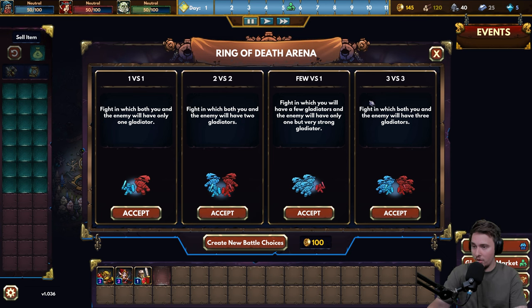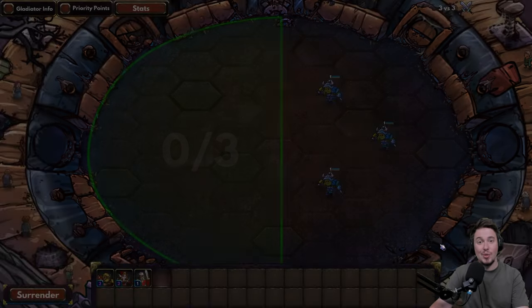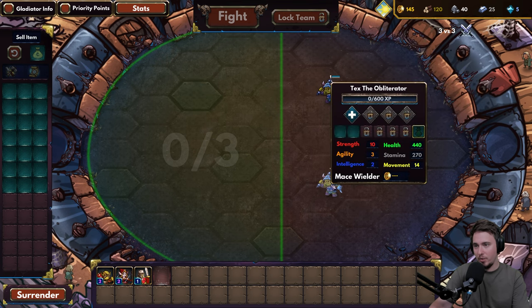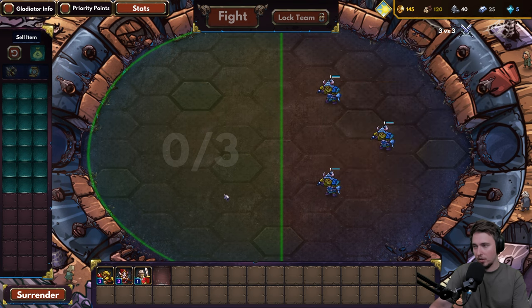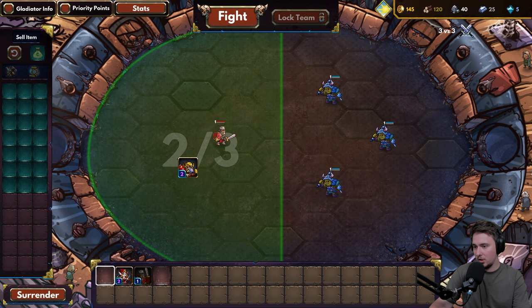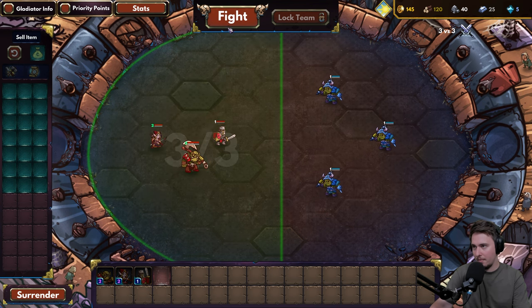We have three versus three, few versus one, one versus one, and two versus two available. Let's go with three versus three since we hired three of them. We've got three orcs: Bronc the Obliterator, Tex the Scalper, and Tex the Obliterator - they're kind of from one family. Let's put the tank up front, this one right behind, and the archer further back. I don't know if that's bad, but let's go for it.